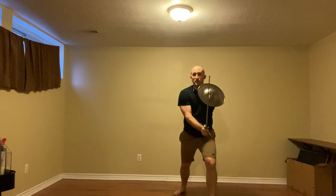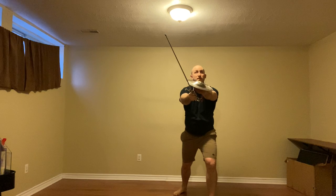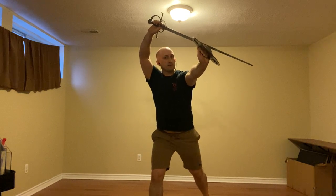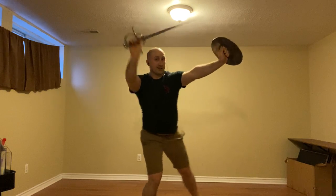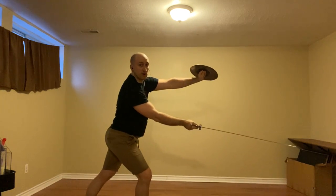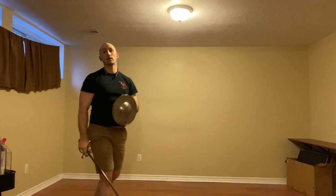In the first case, we are going to defend with our false edge. If we go to the inside with that diagonal mandrido, we're going to step across the line using the head guards position, trading and cutting to the leg with our own mandrido, and then leading with a slocata.